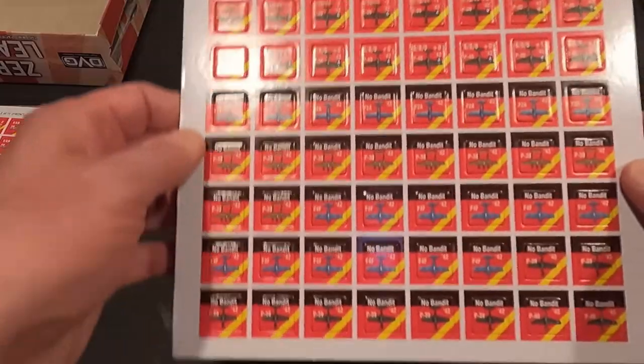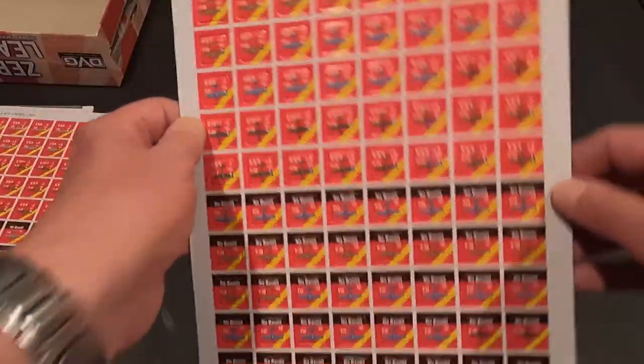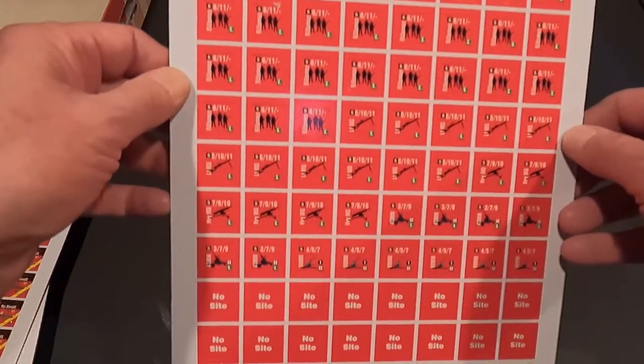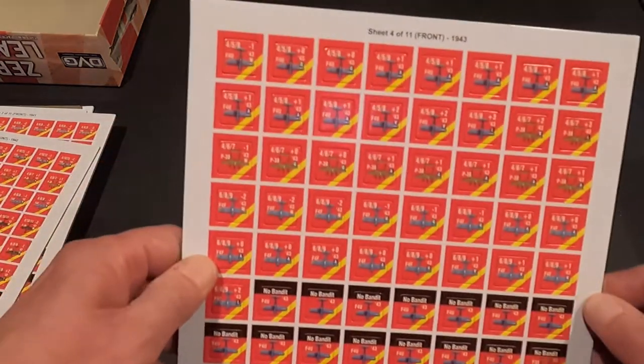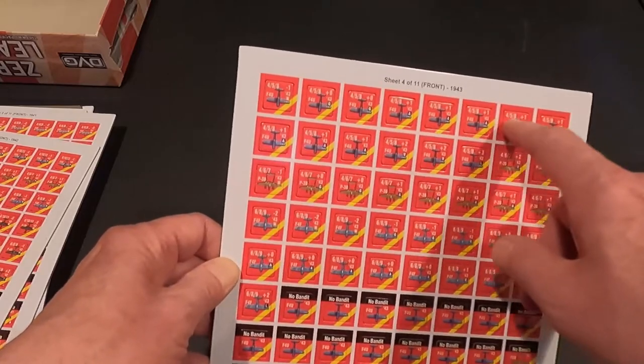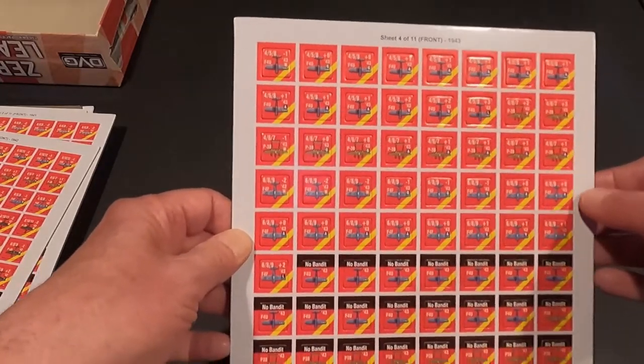Sheet three has F2A Buffaloes, P-38s, F4F Wildcats, P-39s, P-40s - all for 1942 as opposed to '41. Each one of these you keep separate, you have them for each year. Sheet four is 1943 - now we start to get the Corsairs, the F4U Corsairs, still have the P-38s, F4Fs are still around.